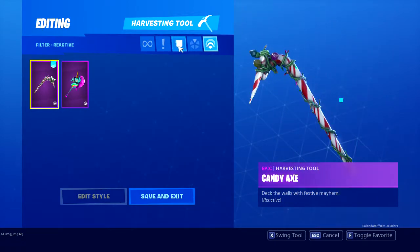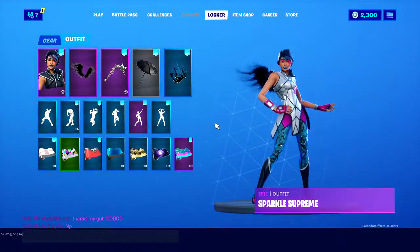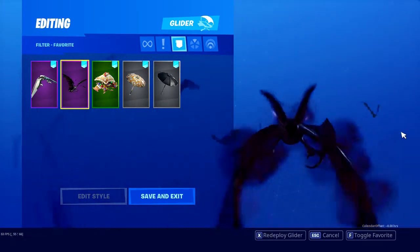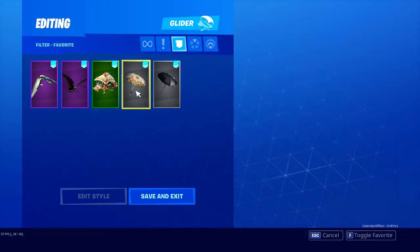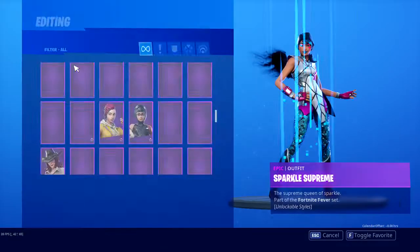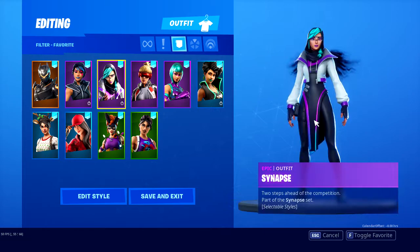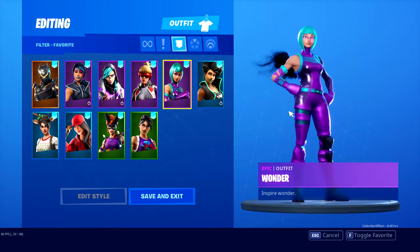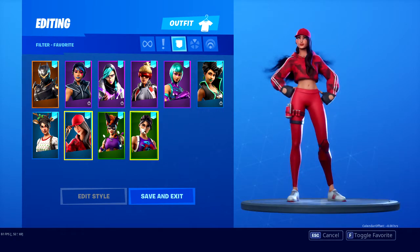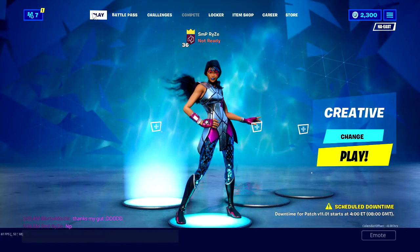My favorite pickaxes are the Dark Axe, Candy Axe, Oracle Axe, Pick Squeak, Resonator, and the Renegade Rollers. My favorite gliders are Aurora, Bats — the Swarm Glider — Ginger Slag Glider, the Founder's Umbrella, and the One Shot. And in my top ten skins that I love the most: Oblivion, Sparkle Supreme with the white edit style, Synapse, Versa, Wonder, Limelight, World Warrior, Bunny Moon, Ruby, and Red Nose Raider. Alright guys, that's going to be it for my top ten overall — top ten slash top five favorite cosmetics in my locker.